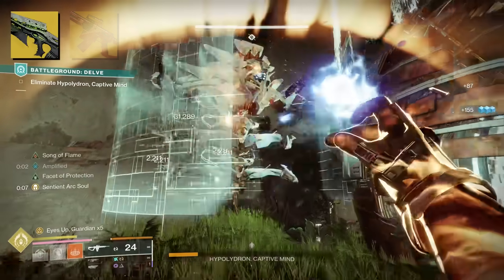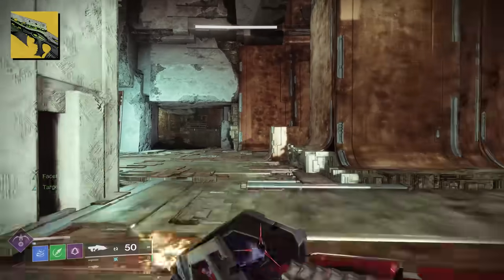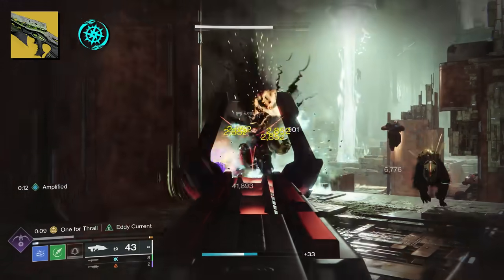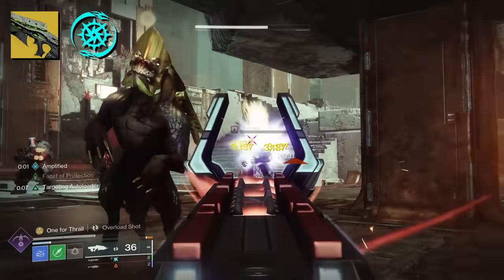Something we didn't notice when looking at Necrochasm was that it does in fact proc off of the Cursed Thrall Explosion. That explosion actually counts as arc damage, giving us the ability to proc Shock and Awe. You'll get a massive explosion, and then if that kills more enemies, you get that lightning strike to proc, jolting everything. It's a beautiful thing to see.